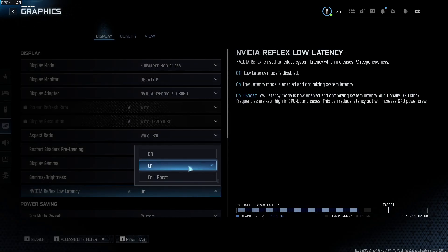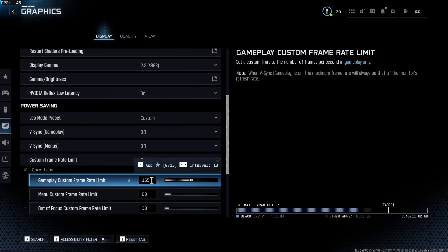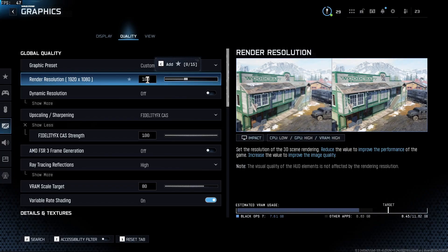NVIDIA Reflex Low Latency: use 'On' if you are GPU bound, and 'On + Boost' if you are CPU bound. In my case, I am GPU bound, so 'On' is the way to go. For custom frame rate limit, I recommend limiting your FPS to your monitor's current refresh rate — in my case, 165. Quality is the biggest section for in-game settings; this is where your FPS is affected the most. Render resolution: keep this at 100.